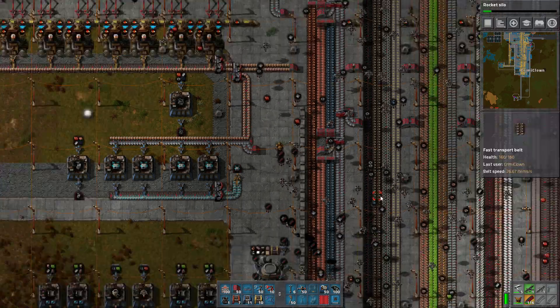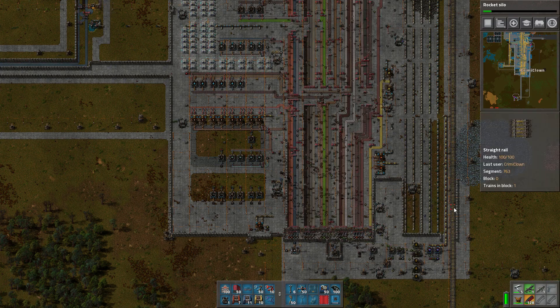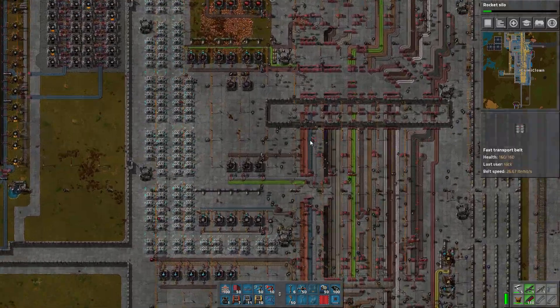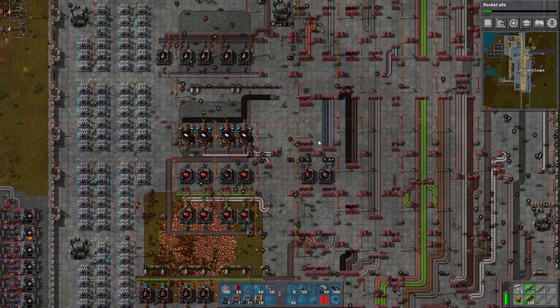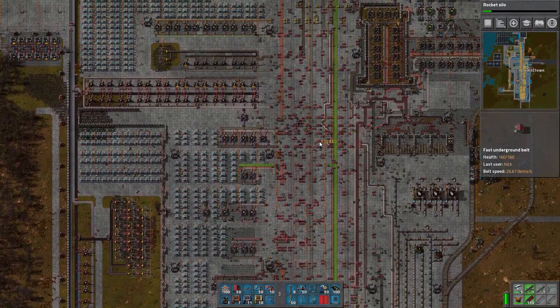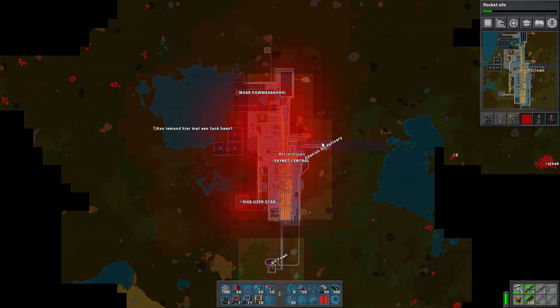I just wanted to share what you can do with a couple of friends when you're having fun. It's quite enormous. I'm going to take a walk through the factory so you can see what's going on. It's huge — terrifically huge. There's a lot of things on the map. Let's take a quick look at the map.